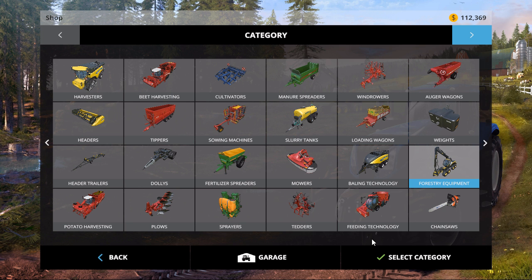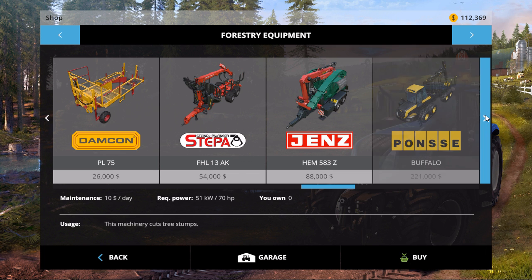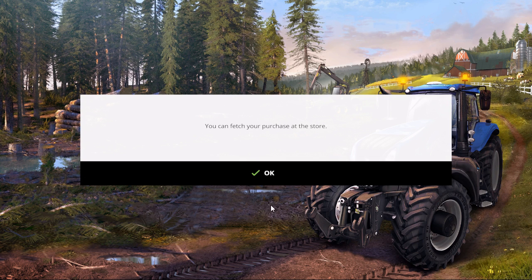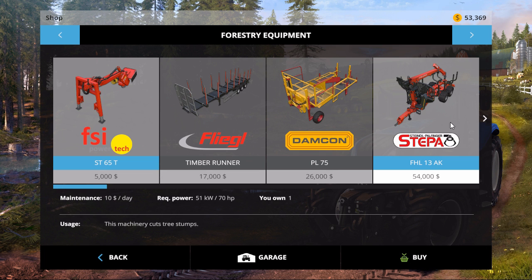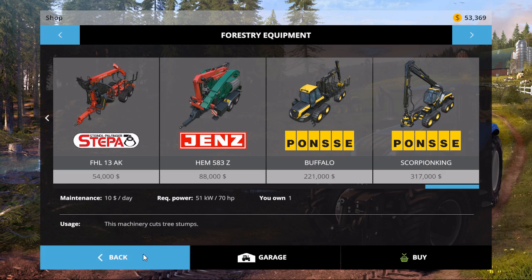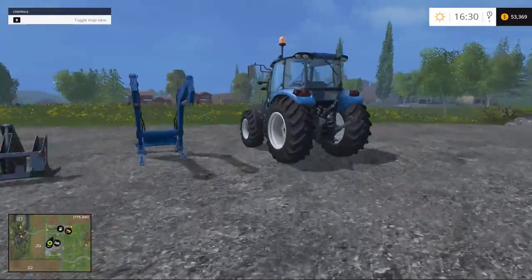So forestry equipment - we will want one of these log loaders, but I'll pick one up when I've got the space and ability. However, I'd like to just jump into buying a chipper and load everything up, but no - the chipper we will do with the profits we make first. So we do need one of those. Actually, we might as well get our stump grinder while we're here - not the most important but it is certainly the cheapest. So we will buy that. We're down to $53k. That's not bad - not really all that far away from getting the chipper.